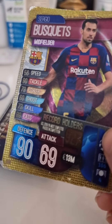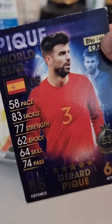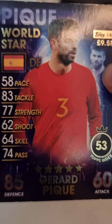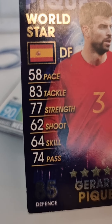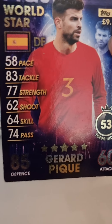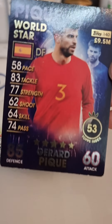Next is like old Barcelona cards — first card collections. Moving on to PK. I actually have the international one, so this one is old. Pace 58, tackle 83, strength 77. Defense 85 — really nice. 9.5 million. I don't think you can get this card anymore because it's old. This is the international one — you can see Spain on the back.